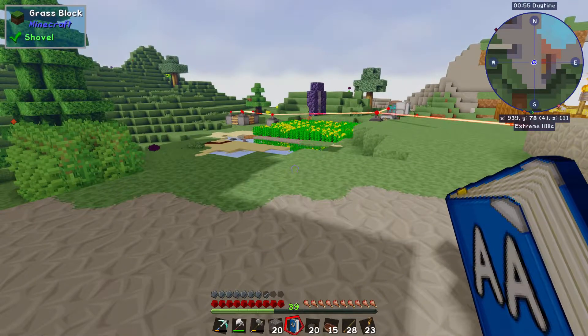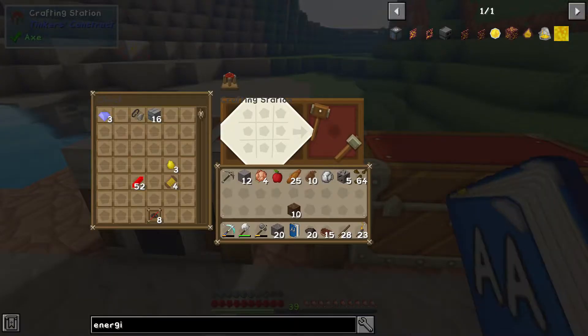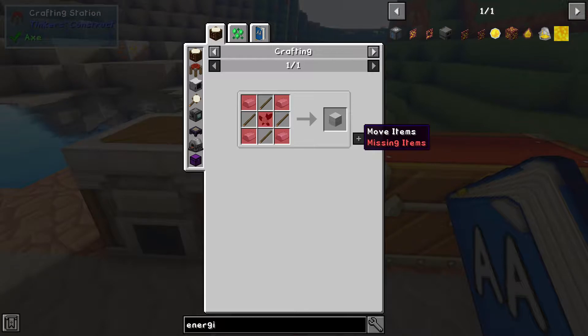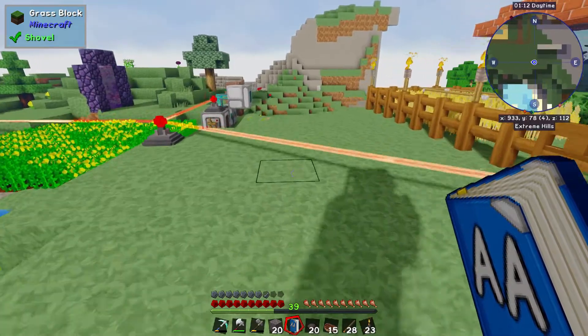An energizer charges items that hold CF — crystal flux — in other words, items that hold power. I've got most of the stuff already, but I still need an iron casing to make. I need iron and a piece of black quartz — I thought I had that, I guess I don't. Let's go back over to our storage.